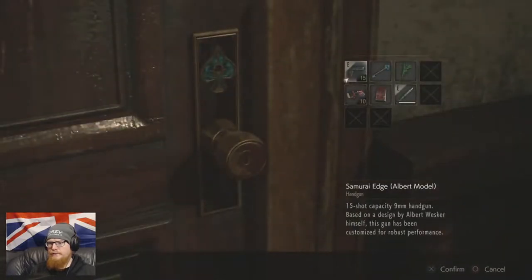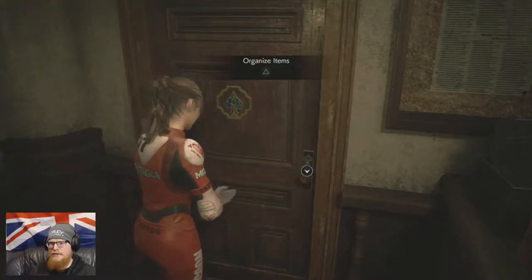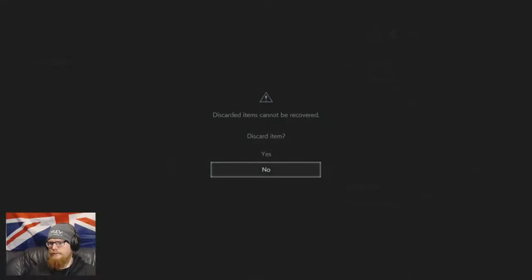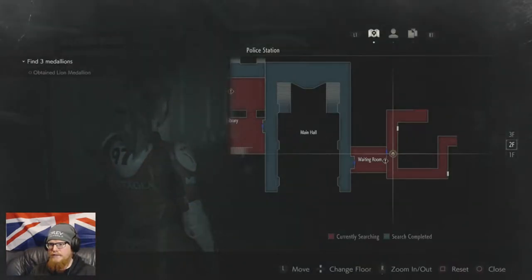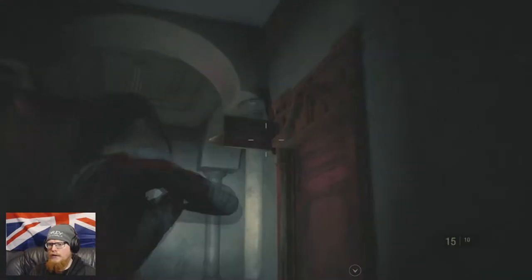I don't know, Claire. It's saying to organize items now — discarding keys. You can discard items that have served their purpose, or any other key items with a tick. No point keeping it. This looks very traditional. Art room.